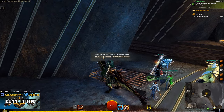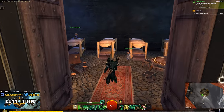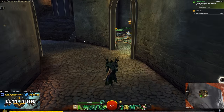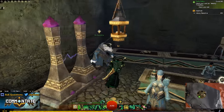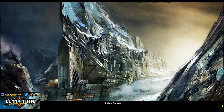Now that you're inside of the Durmand Priory you'll spawn on the steps and you'll need to stay on the right hand side moving around the circular room. The second doorway on the right hand side will open up to a room full of NPCs, but in one of the far corners you should see an NPC named Eli.